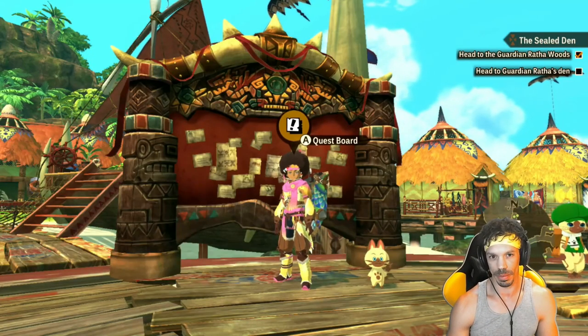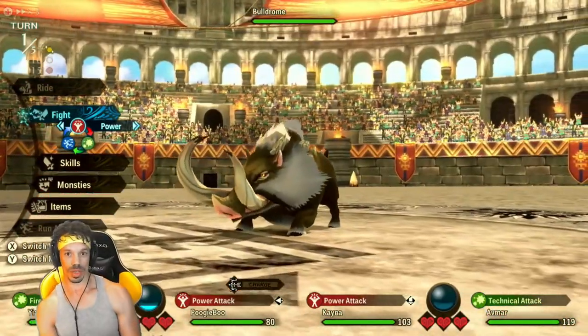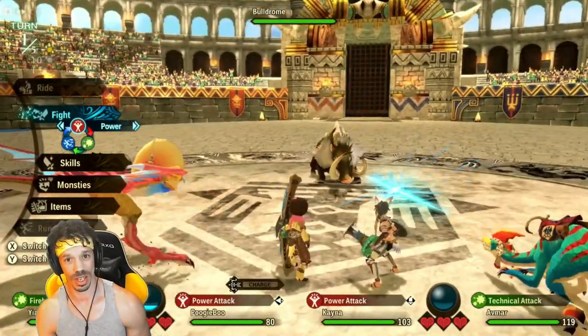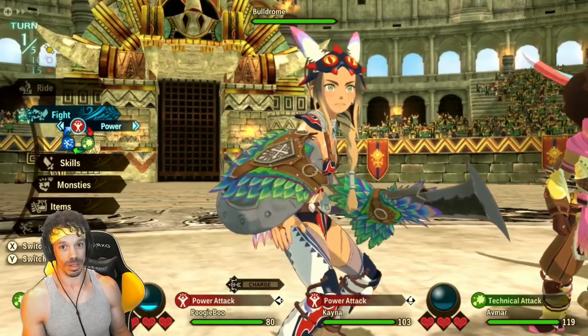First, I want to talk about the multiplayer in the game. Right now in multiplayer, this bulldrome is going to attack this velocidrome with a power attack. The velocidrome, as you can see on the right side of the screen, is going to use a technical attack. And there's nothing I can do to change that. Because the velocidrome is an NPC and its partner is also an NPC, there's no control or communication you're going to have with this.